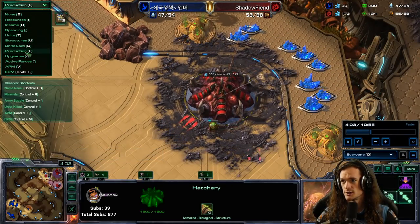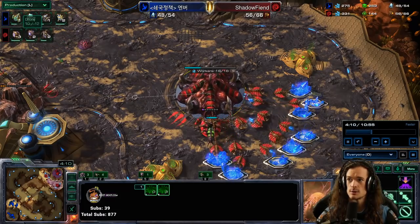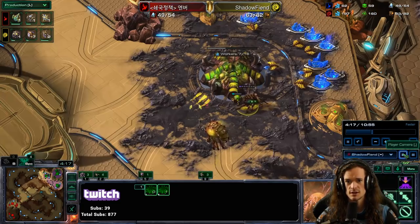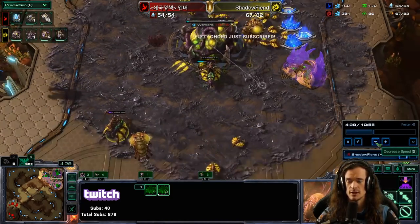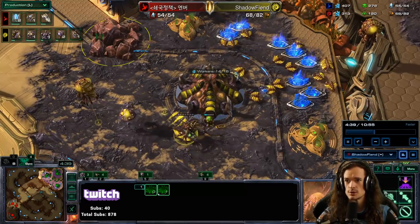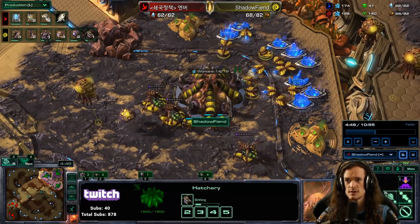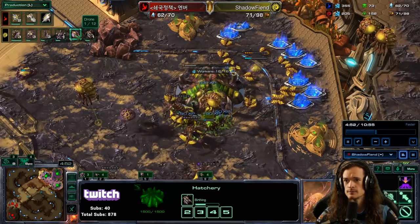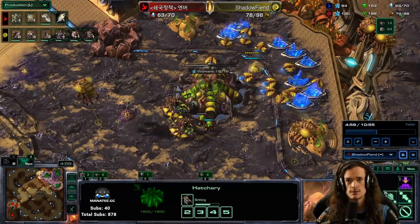So we've got Drone production — how much can we manage? Overlords coming out, two Queens at a time. This is what your production tab should look like once you identify Skytoss: Queens and Drones. I'm not even taking Lair yet — not worrying too much about upgrades. Queens and Drones. Whenever a base spills over 16 workers, I'll take some gases. This third base is almost saturated already, Queens are spreading creep, and I'm making nothing but Drones, Queens, Drones, and Overlords. We're up to 64.